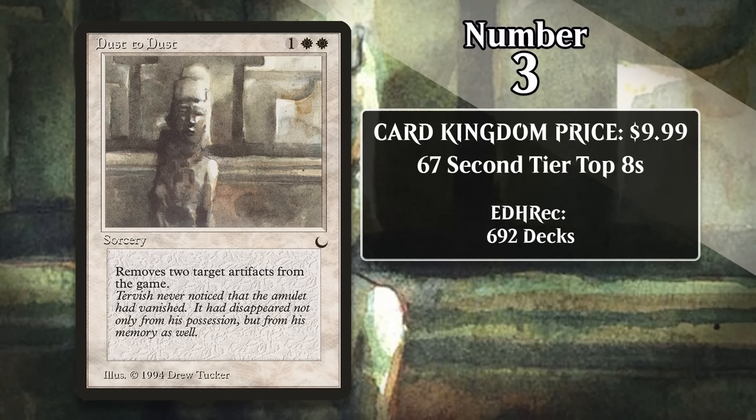At number 3, it's Dust to Dust, which costs about $10. For one generic and two white, this sorcery exiles two artifacts — a pretty nice two-for-one, provided you have the targets. It gets here largely as a result of heavy play in Pauper, where it's frequently a sideboard card brought in against the format's artifact decks like Affinity. There just aren't very many copies of this card out there — its only printings are from The Dark and 5th Edition, so it hasn't received a reprint since 1997. It's a little surprising it doesn't see more play in Commander, as there aren't many cards this efficient that can exile two artifacts, but maybe people aren't eager to shell out $10 for a common.